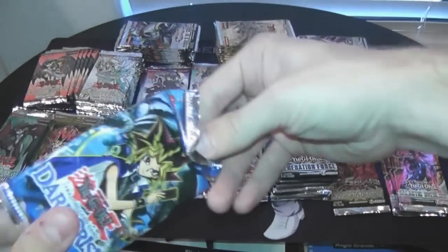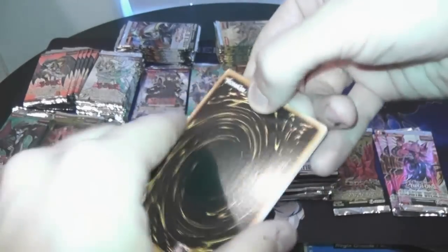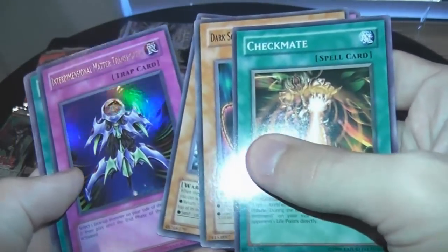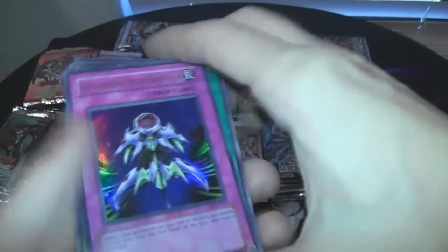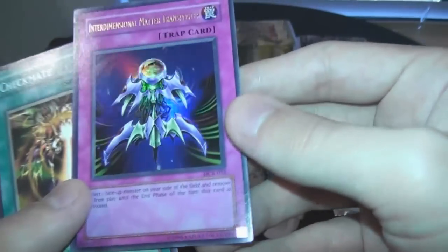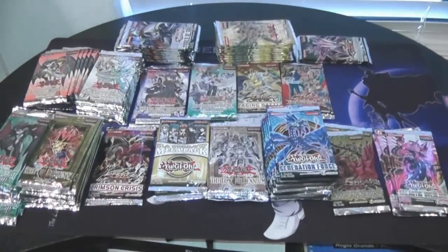I'm going to keep watching to make sure I don't run out of battery or something. I'm really trying to make sure everything is 100% for you guys. Dark Scorpions — oh, we already got a holo! Inter-dimensional Matter Transporter. That's a great start out of two packs already — we got an Ultra. Not first edition, but still very awesome. Inter-dimensional Matter Transporter is actually becoming a really good card in some ways; it's kind of making a comeback.